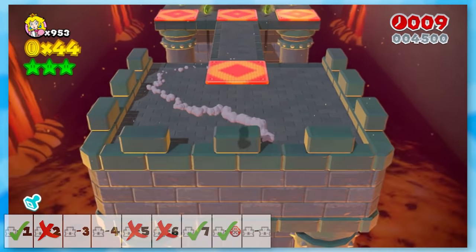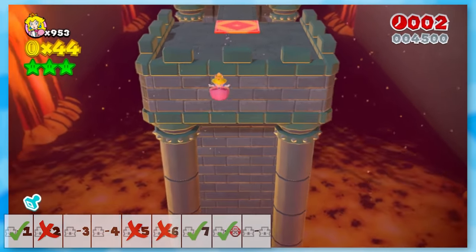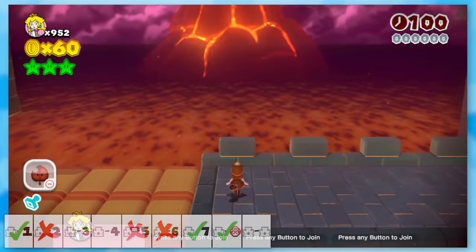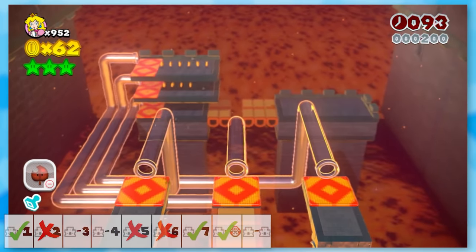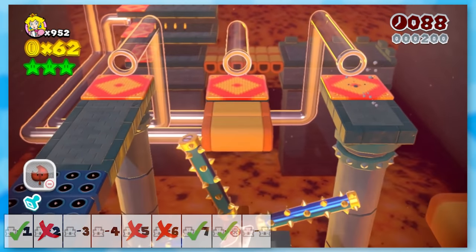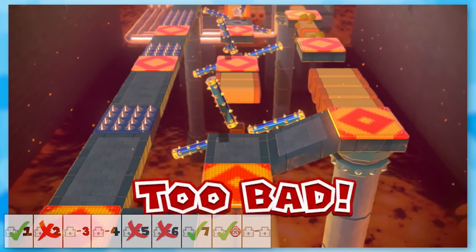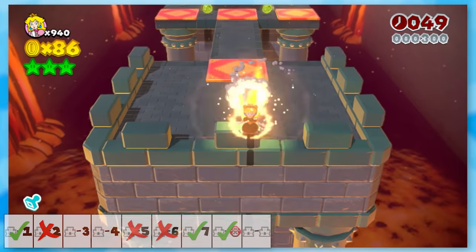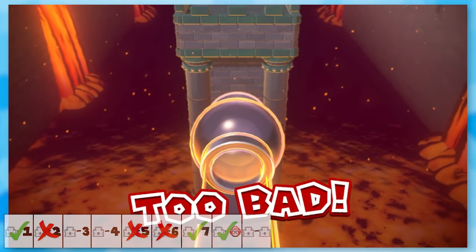I eventually made it to the end, only to remember that a pipe cannon shoots us to this area, which means this is probably impossible. I decided to jump anyway, and as I started to fall, the pipe cannon popped up and I just groaned. This might be possible with a Tanuki suit, which means I have to keep playing this level. After several tries, I got to the end with a Tanuki suit and completely flubbed the jump. That was really annoying, but I kept going and made it much farther that time, which is a good sign.